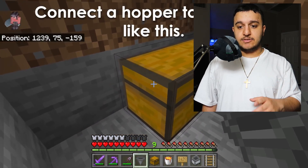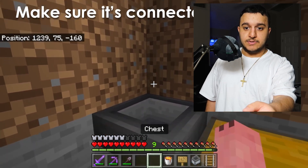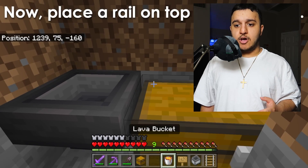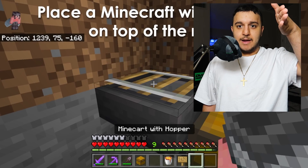Connect a hopper to the chest. Put the hopper in that block and make sure it's connected properly. Then place a rail on top of the hopper and place the minecart with hopper on top so it can pick items up through the block.